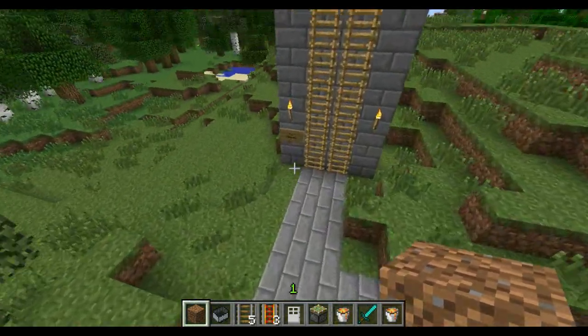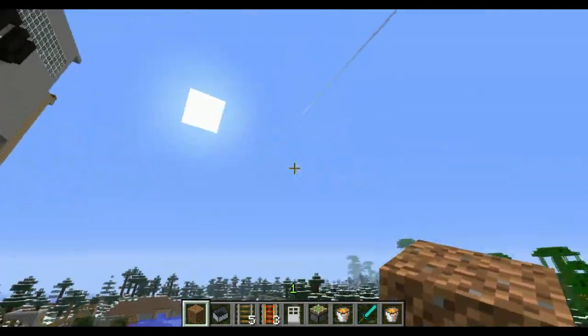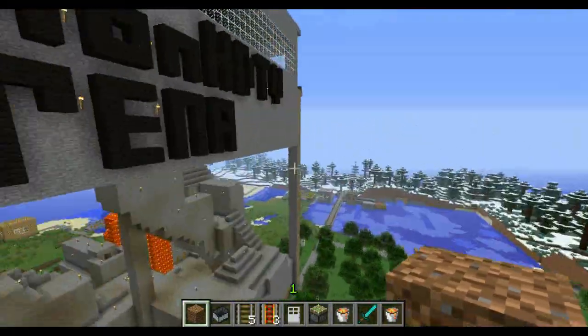This here is the Skyway. It goes up to the top and just goes across there, across the ocean to the SimonHDTV Holiday Home. I'll probably end up there at the end of the video because it's quite a ways out.